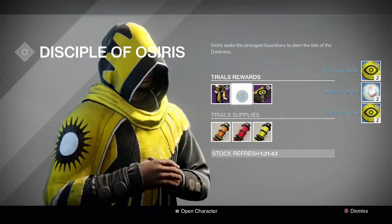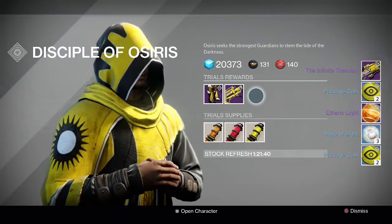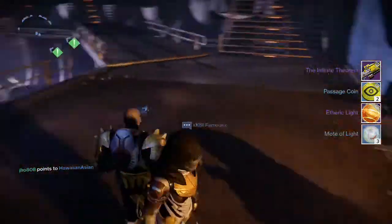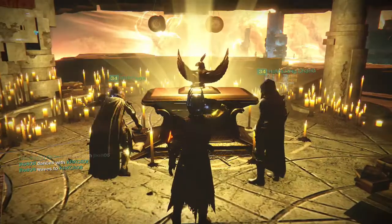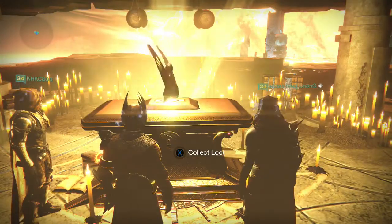For my Titan on my second character, I wasn't able to get Flawless — we got 9 and 1 once again. For the first three packages we get the same stuff, and then for the Gold tier we get the Infinite Theorem Machine Gun. Another disappointing Gold tier because he did sell that in a previous week.